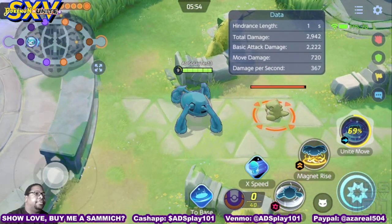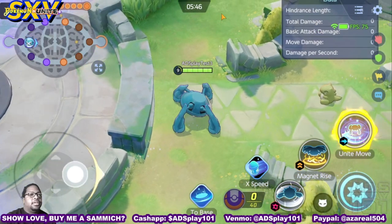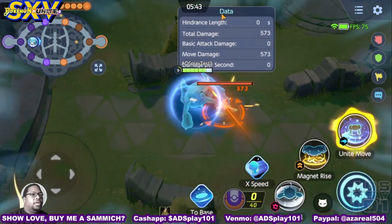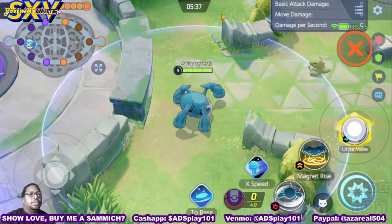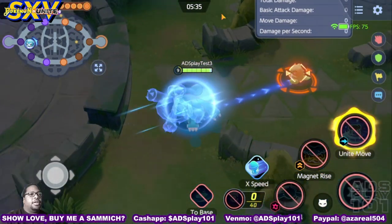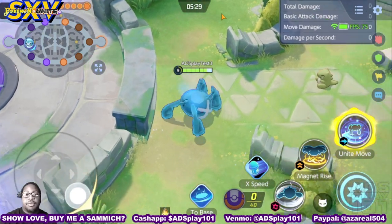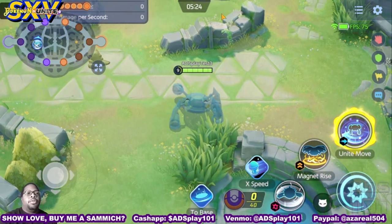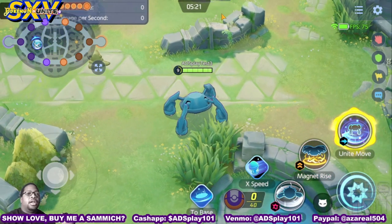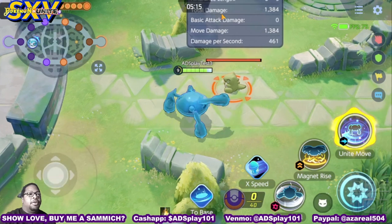Because they won't be attacking for a moment. Last but not least, we have Compute and Crush — his Unite move. It allows him to scan an area and go after the Pokemon with the lowest health on the opposing team. So if you're in a teamfight and their squishy is trying to run off, you activate this and he's going to go right to them — they won't be getting away at all.